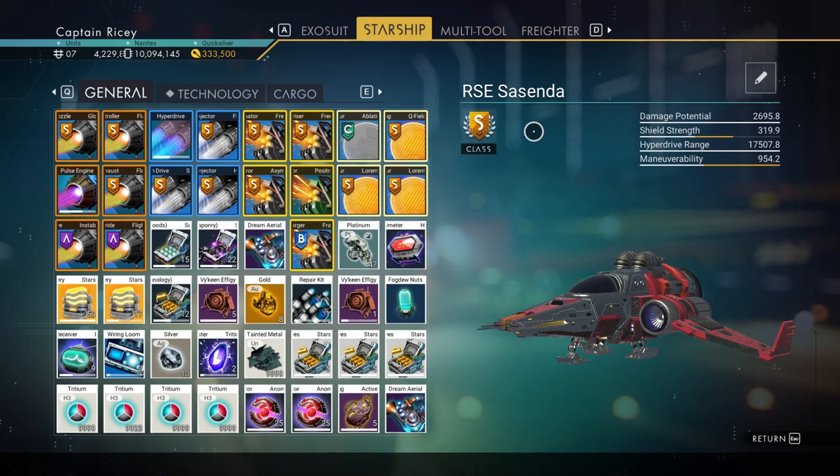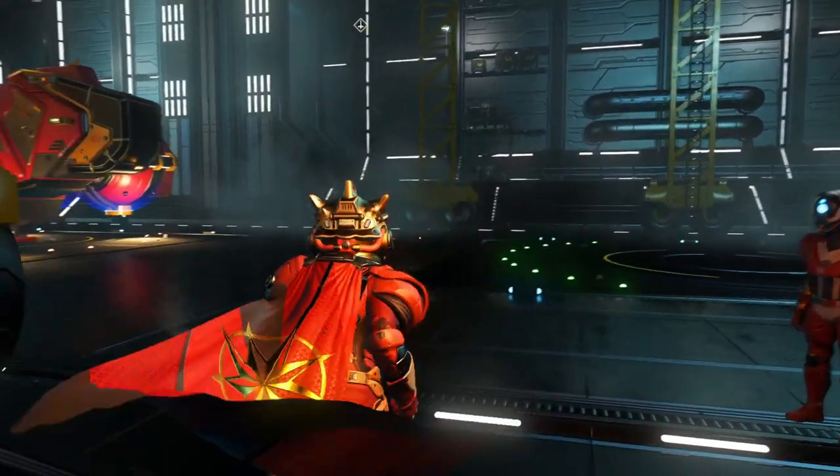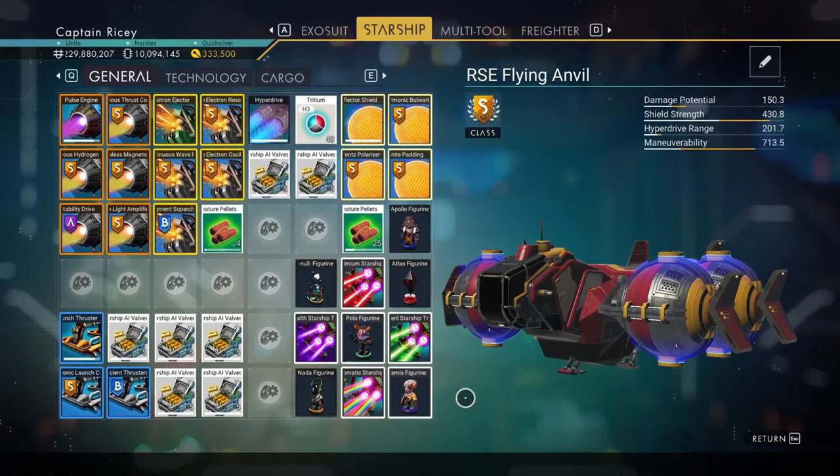What about inventory? Ships also have three tiers of inventory — T1, T2, and T3. The base number of slots increases and depends on the ship type. For example, a T3 hauler can have up to 48 slots.